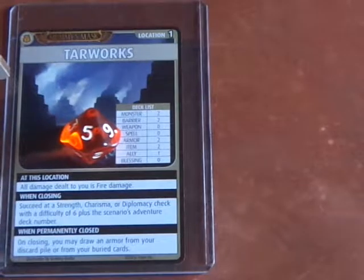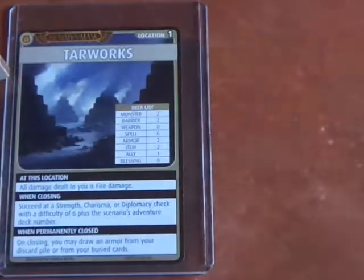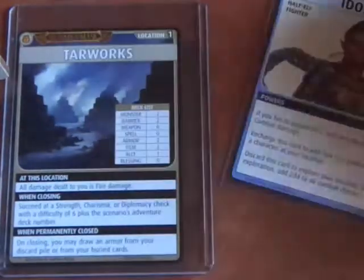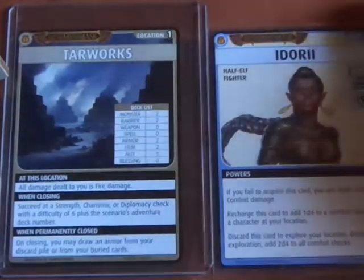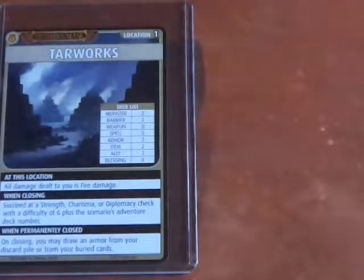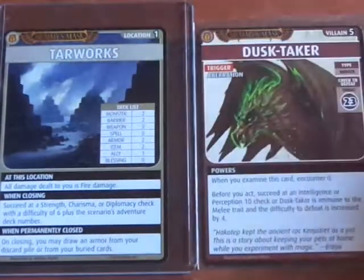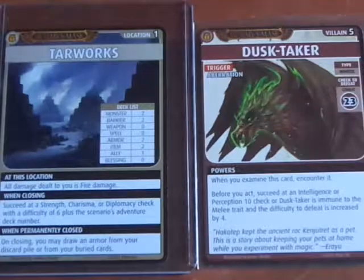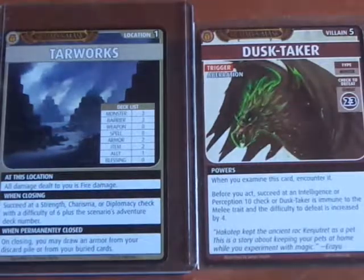Since we're kind of on a roll here, let's go ahead and use Idori, our ally. We're going to use her special ability to do an exploration. And just in time — we get the Dusktaker, which is the villain for this scenario. Since we used Idori's ability, we can add 2d6 to all combat checks.